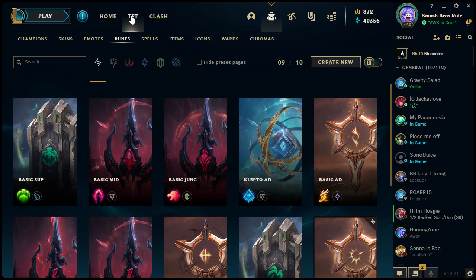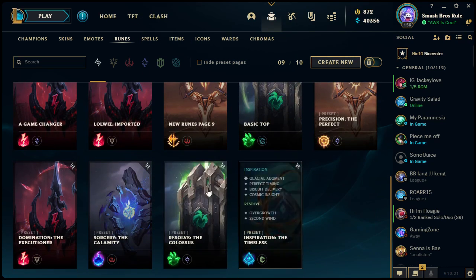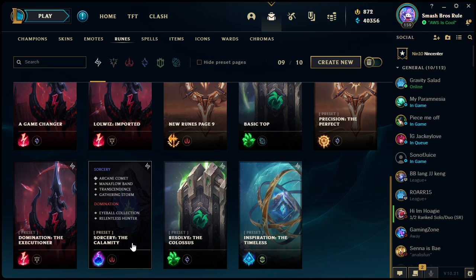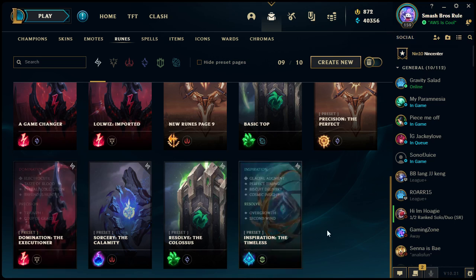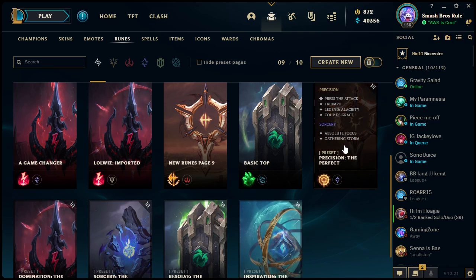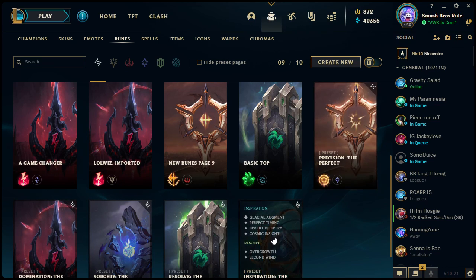If you had the old rune pages set up and came back, you're like 'I don't know what's going on.' The game was nice enough to give everyone five pre-made pages: Inspiration 'The Timeless Resolve,' Resolve 'The Colossus,' Sorcery 'The Calamity,' Domination 'The Executioner,' and Precision 'The Perfect.' These five are pre-selected and none of them are bad — they represent a general consensus of each of the five main trees.